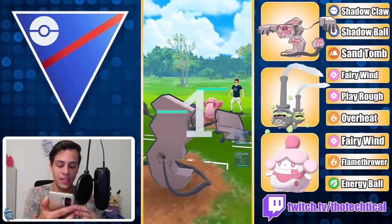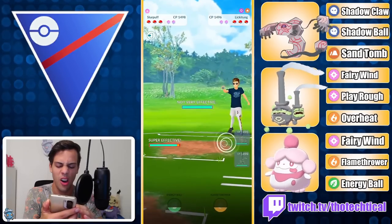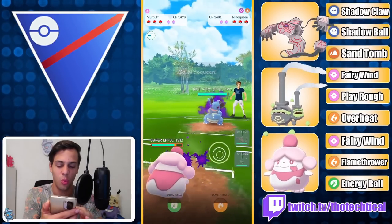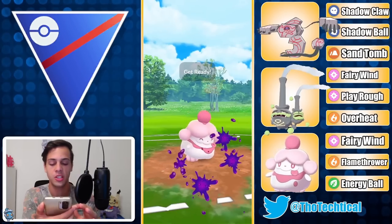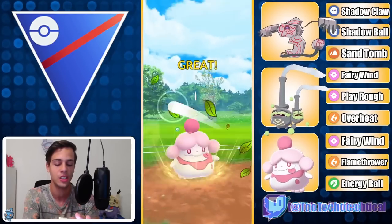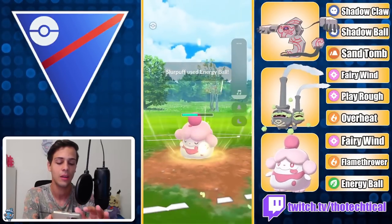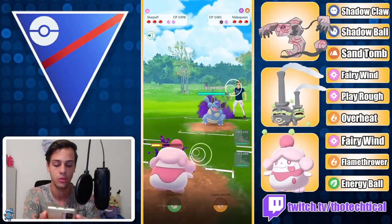Oh my goodness, this is probably — not even probably — this is definitely the worst thing we can see, and it just got worse! Oh my god, look at how fast we're charging up. I actually don't know what's better, Energy Ball or Flamethrower — they're both 55 energy. I think Flamethrower... oh, they shield! Oh, that's really good for me, wow, that's huge actually!